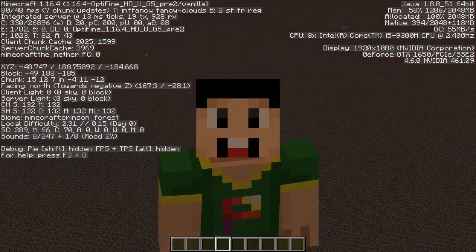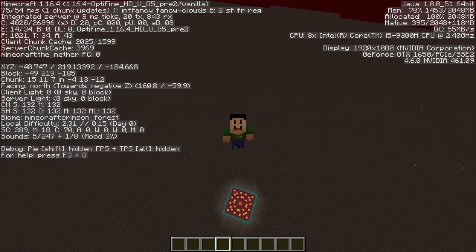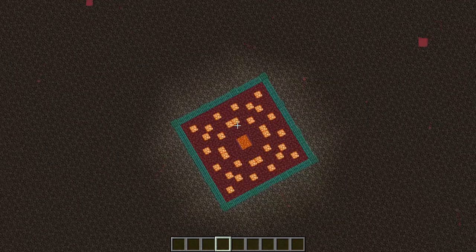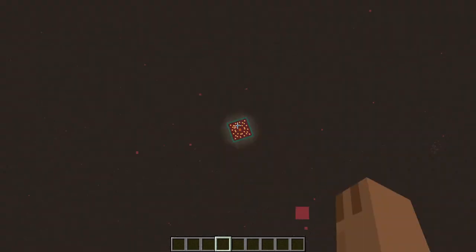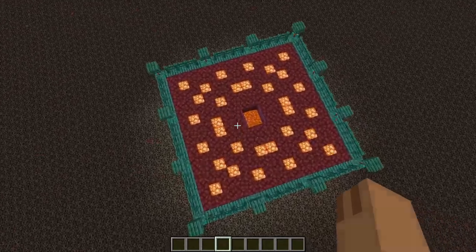To avoid nether spawns below and only allow spawns up here, you should AFK really high up in the air at around Y 230. When you are at that height, most of the nether spawning is just outside your despawn radius, so only the hoglins will spawn inside this hoglin farm.